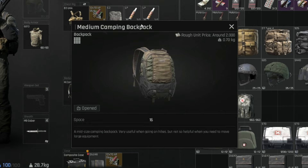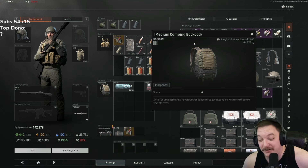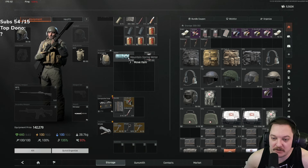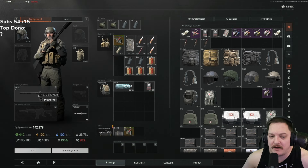In terms of the backpack, it's subjective — do you want a larger backpack? By all means, go ahead. This one was 800 in the beta, but right now it's about 2,600 bucks. It's probably the most cost-effective for the space. You kill someone, you can take their backpack if they have something better.